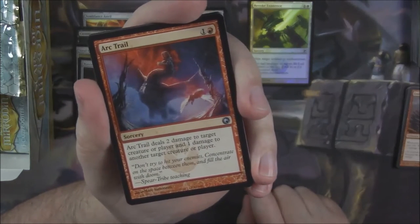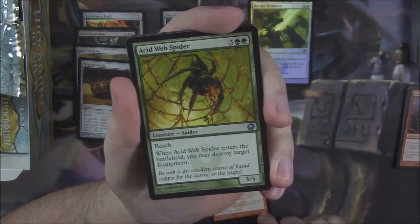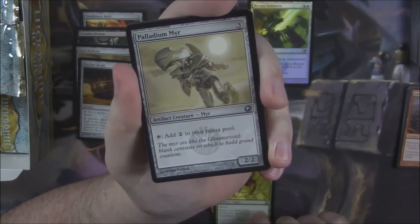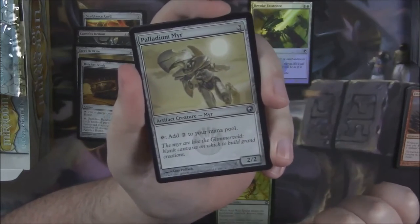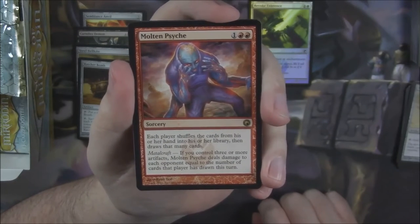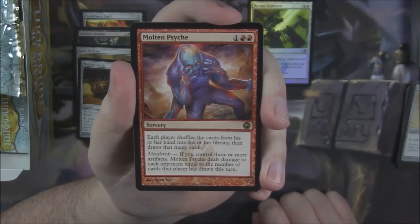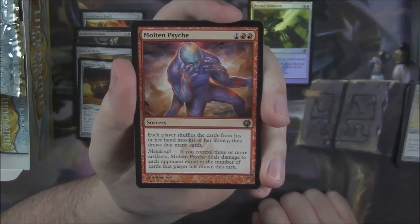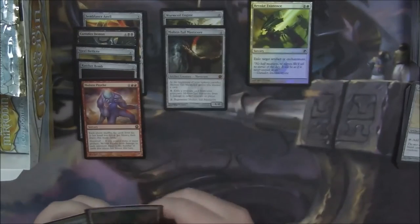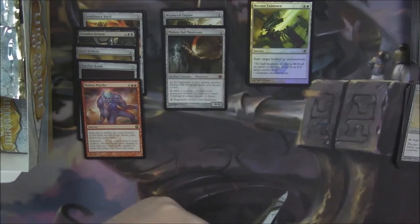Arctrail — a two mana cost sorcery that deals two damage to target creature or player and then one damage to another. Acid Web Spider, a 3/5 for 5 with Reach; when it enters the battlefield you may destroy target equipment. Palladium Myr — a 2/2 for three mana that taps to add two colorless. And we got a Molten Psyche as our rare: three mana sorcery — each player shuffles their hand into their library then draws that many cards; with Metalcraft, Molten Psyche deals damage to each opponent equal to the number of cards that player drew this turn. I don't think it saw a lot of play.